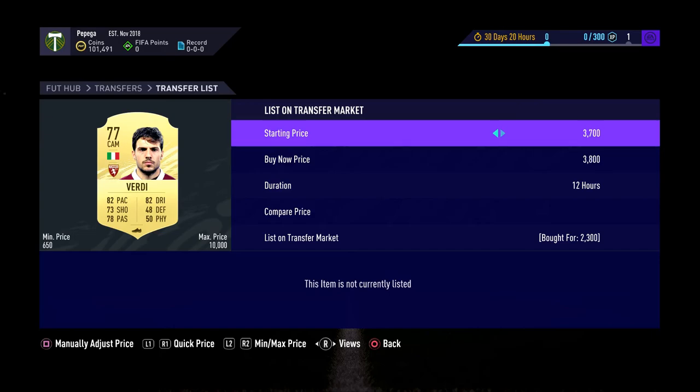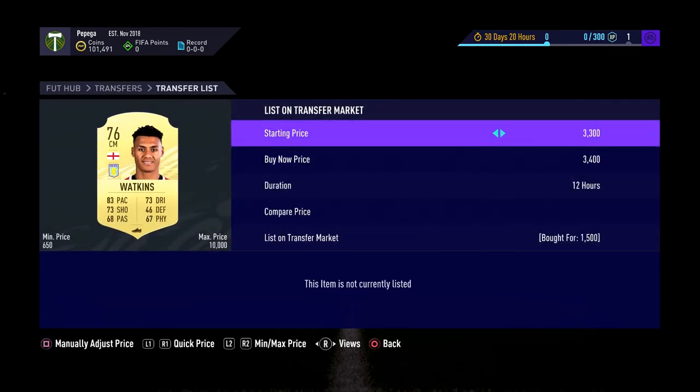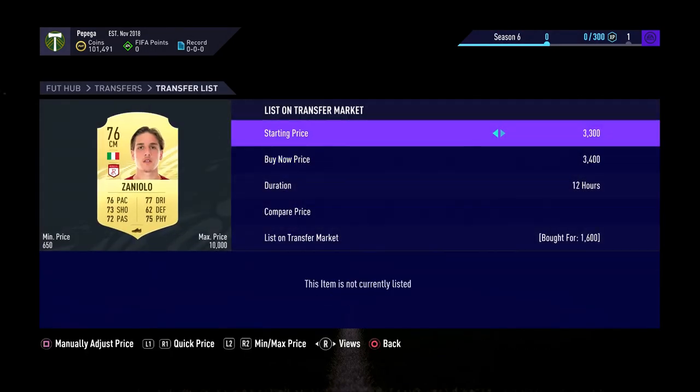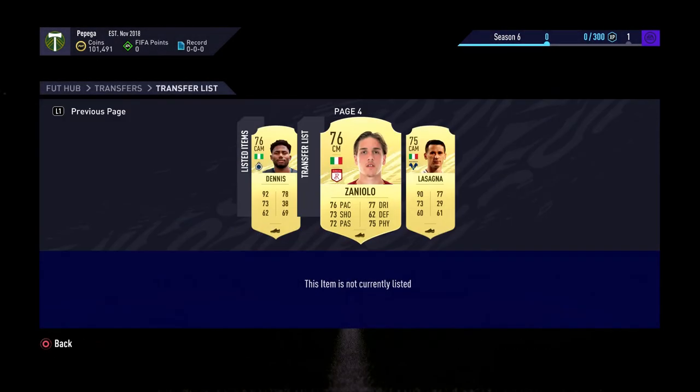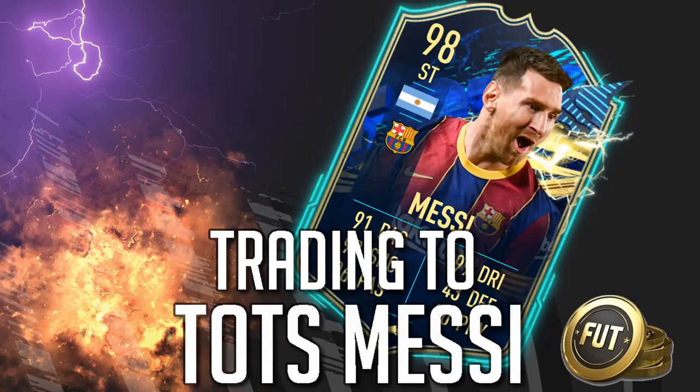On the next page we have an Ollie Watkins going in a sentiment for one and a half K — crazily good. Zaniolo listed for 1.6 selling for 4.5, and Lasagna for 1.9 selling on for four and a half K. I hope you enjoyed that — thanks for watching. If you did, please drop a like, subscribe if you're new, and I will see you all very soon with a brand new video.